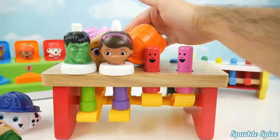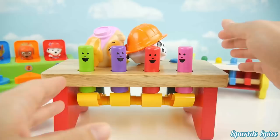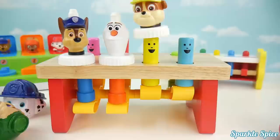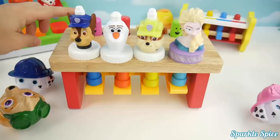One, two, three, four. Now let's turn it around. Chase has a blue hat. Olaf has an orange nose. Rubble has a yellow hat. And Elsa has a blue dress.